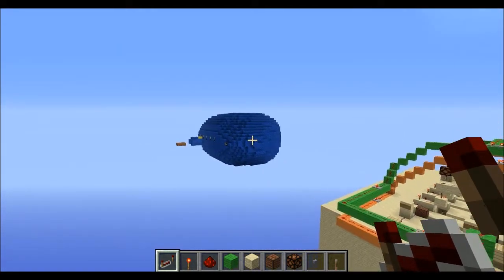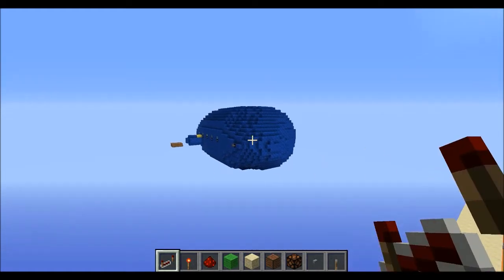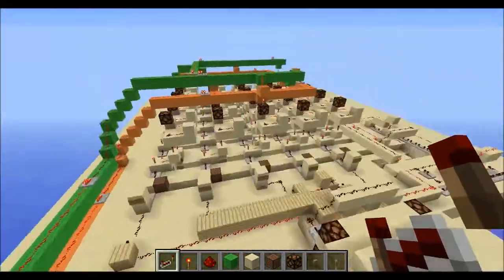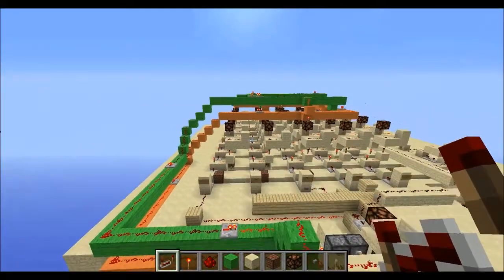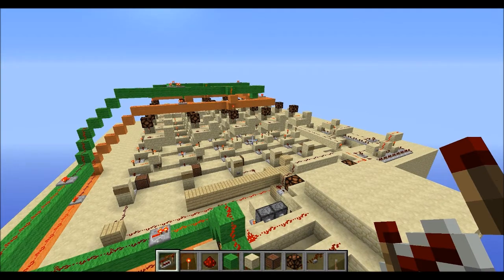You guys have probably seen Sethbling's Ocarina of Time, which is over there. I downloaded his world, and this came along with it. This is basically just the wiring — minus the colorful wool — the wiring inside the Ocarina of Time. And as Sethbling said, there are many different applications for this.